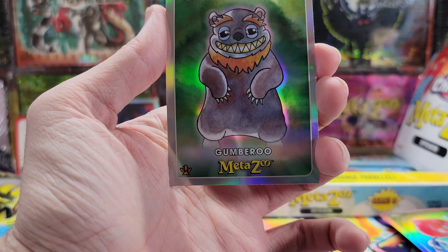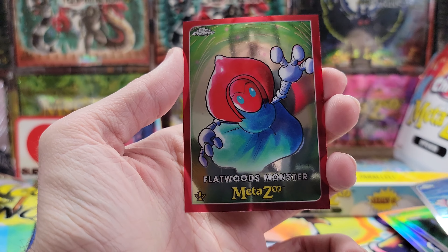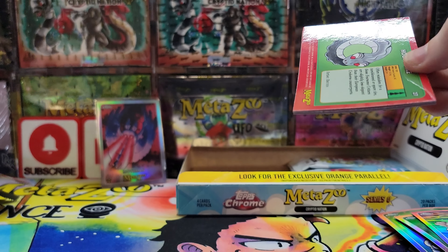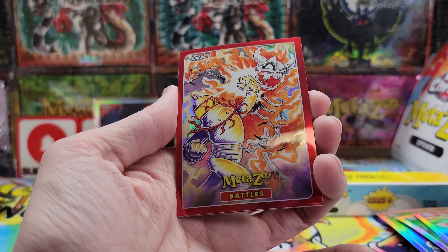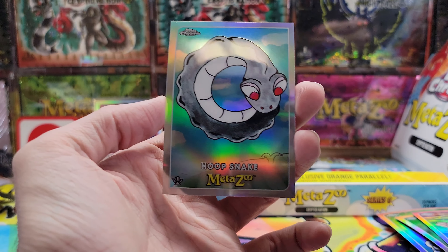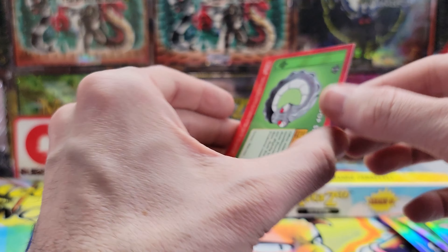Not sure how deep we are — probably about halfway. Funeral Mountain Terror, Shot, Puckwudgie, Lake Worth Monster refractor, Flatwoods Monster. Come on, let's get a numbered card! Tripodero, Bigfoot — we got a Battles as our refractor. Wait, this looks like a colored one? Our refractor was in the back — that one was out of order. We got a Hoop Snake refractor in the last slot there. Interesting.